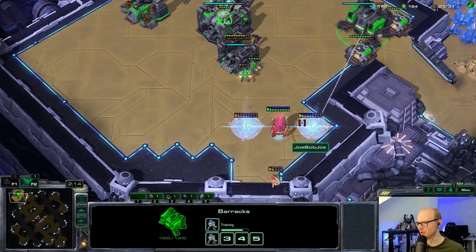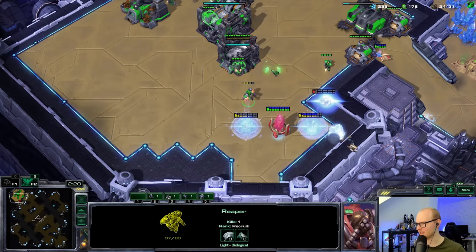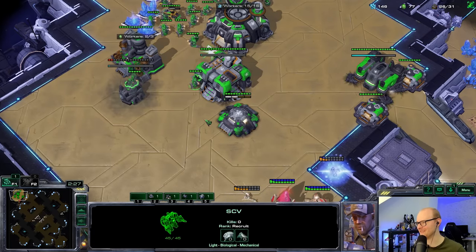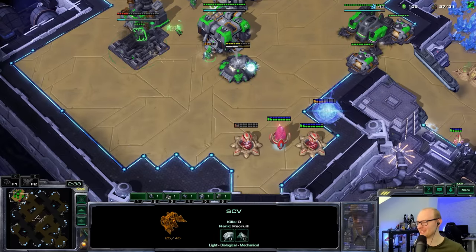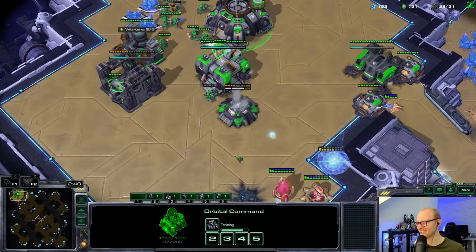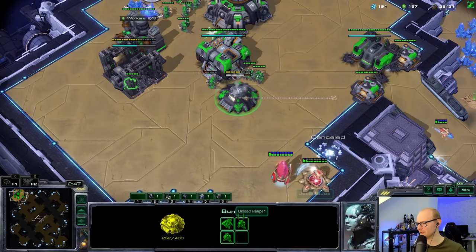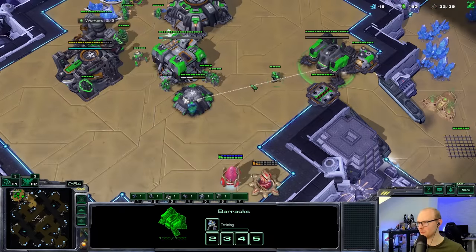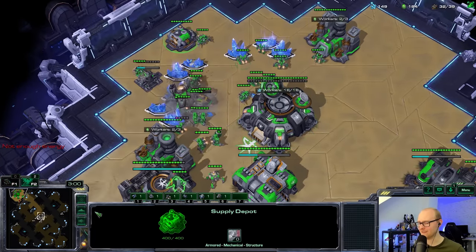The probe is going to die very shortly. I need to micro this perfectly and wait for it to regenerate one health so I don't risk it. That other probe is not getting in. He's going to try to make another cannon — he's going to lose the probe for it. Now I think I just kill the cannons one by one. It's a cool idea but this might not be your best creation yet, Joe.